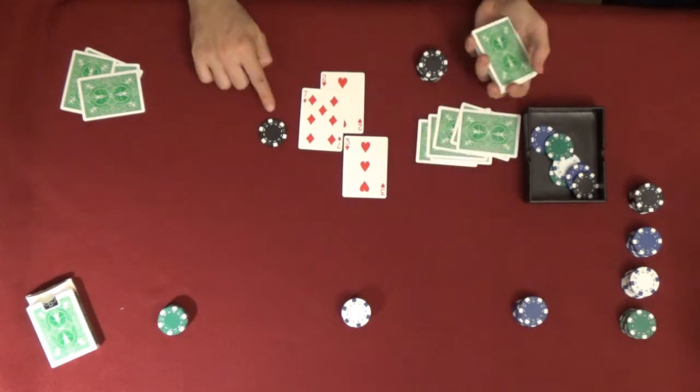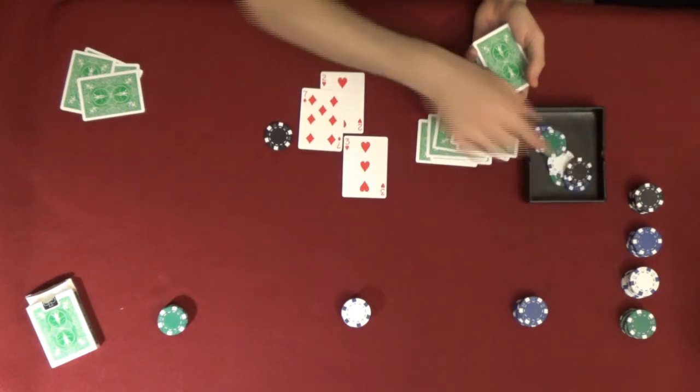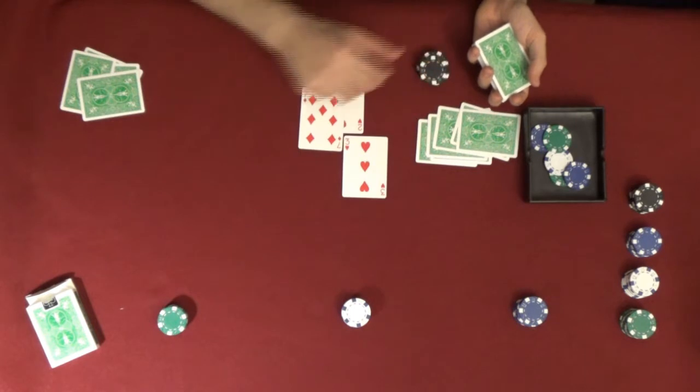So how is a player paid? Well, they take whatever their bet was and they match it from the pool. So if I bet one chip, then I would take an even amount out of the pool and that would go to my bank.